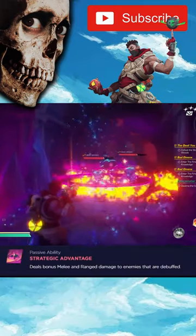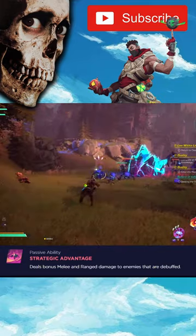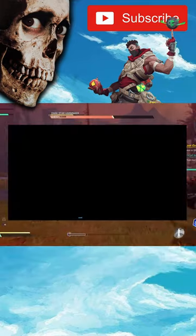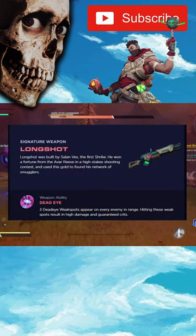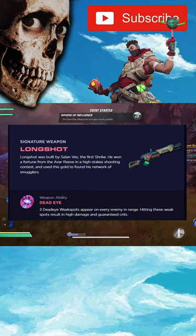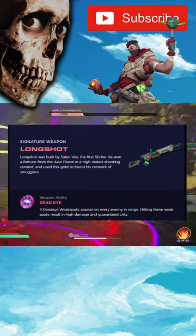Sylo's passive ability is called Strategic Advantage, which allows him to deal extra damage to enemies that are debuffed. His weapon is called Longshot with the ability Deadeye — three targets will appear on every nearby enemy, and if you hit these targets you will land a definite crit, dealing extra damage.